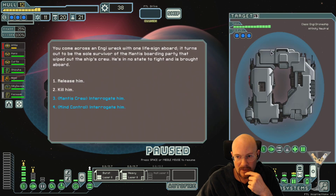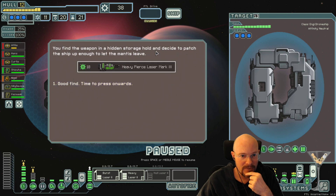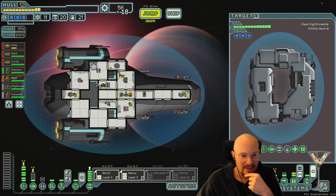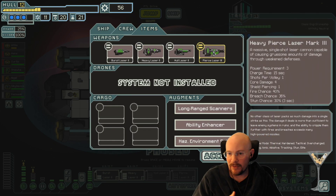Mantis might have a 50% chance to win on that. Alright. NG Rec with life signs - sole survivor of the Mantis boarding party, no state to fight, brought aboard. Interrogate him with a Mantis? I think that probably freaks him out. Let's do mind control and interrogate. Boarding party was attempting to steal a weapon the NGC was transporting - team was wiped out. Free Pierce Laser Mark III! 3 power, 4 shots, 4 damage, 1 shield piercing.